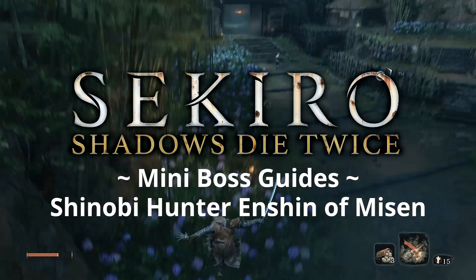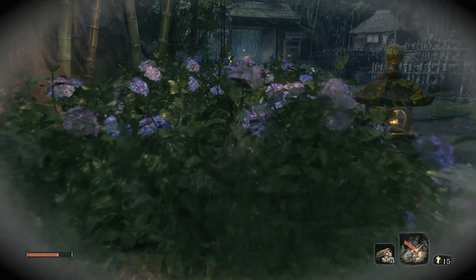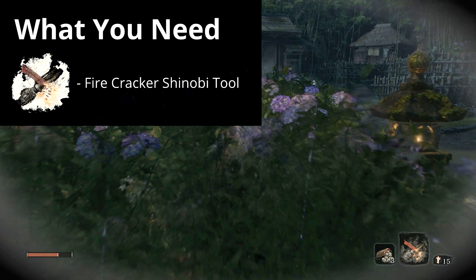Sekiro Mini Boss Guides. What you'll need: Fire Cracker Shinobi Tool.